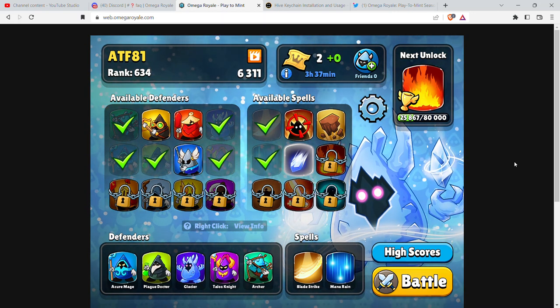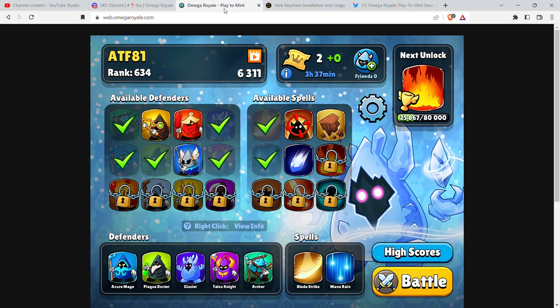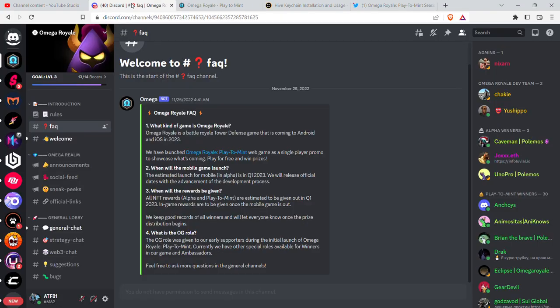Welcome back to another episode of Casual Crypto Gamer. Today I'm bringing you Omega Royale — it's called a play-to-mint game. Omega Royale is a battle royale tower defense game coming to Android and iOS in 2023. The game's not out yet, but there is a playable demo available right now for a single-player promo to showcase what's coming. You can play on PC, which I'm doing today.